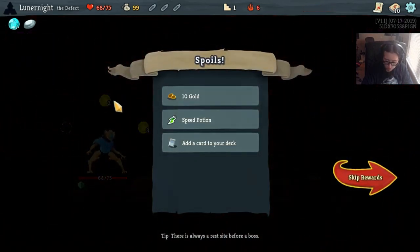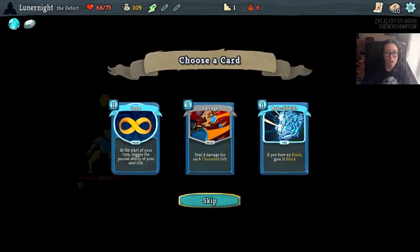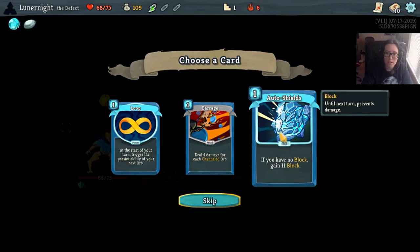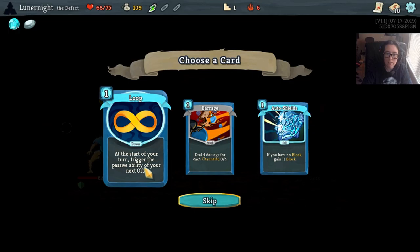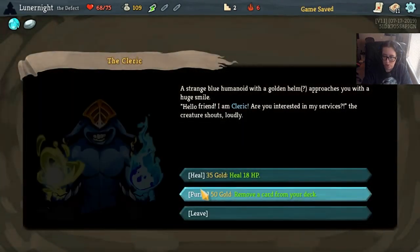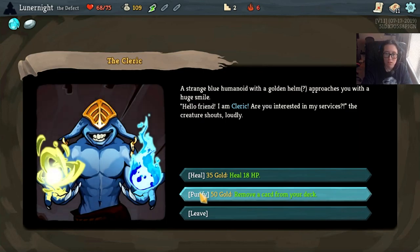Cat, please stop, please. If you have no block, gain 11 block. With the Dexterity and the block, that's if I have no block - and I plan on having block. So let's get Loop. Please get your claws out of me. Remove a card from my deck.